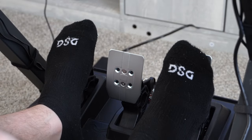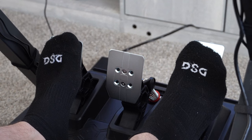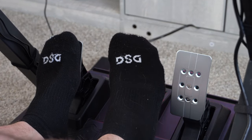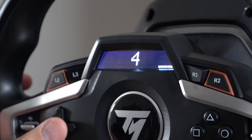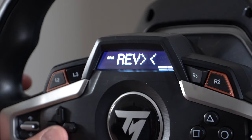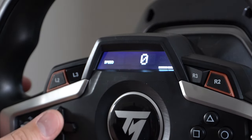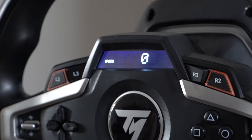The pedals feel good and definitely help with the immersion. The brake pedal has four different spring setups you can use, and the pressure from that brake pedal is a huge part of the immersion — when you're driving a real car, you actually have to put some force behind it to brake. One of my favorite parts is the wheel has a digital screen in the middle where you can show telemetry info like your speed, RPM, your best lap time, and a few other pieces of information that are useful while you race.